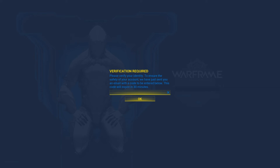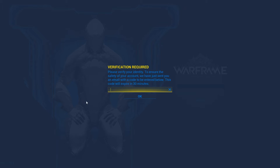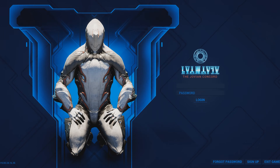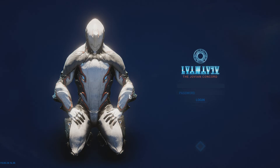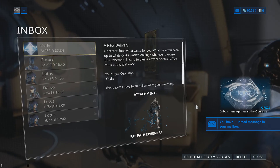When logging back into the game for the first time after enabling two factor authentication, you will need to input a verification code that has been sent to your account's email. Copy and paste the code into the game screen and you are good to play from there on out. Keep in mind that the verification code will only occur when you log into the game on a new system.